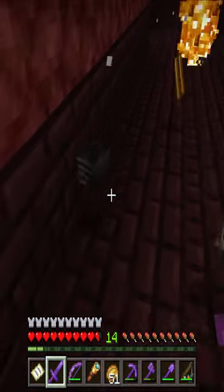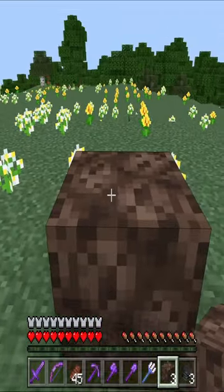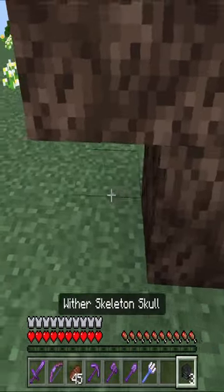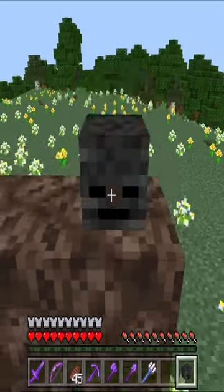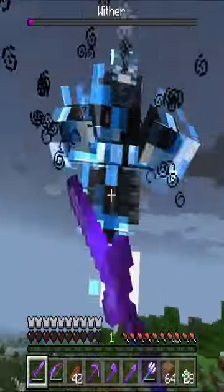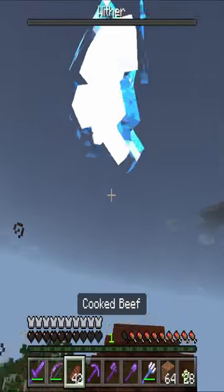They look like this. Then go someplace that isn't important to you to spawn the wither. Place the 4 soul sand in a T-shape with the 3 wither skeleton heads on top in a row. This will power up and become the wither. The wither is a tough boss and will destroy a lot of land around the battle zone. This is why you shouldn't fight them around something important to you like your house or base. The wither will likely destroy it.